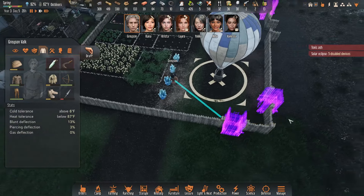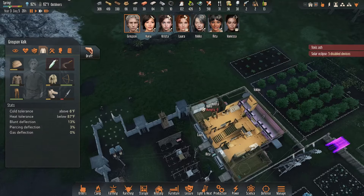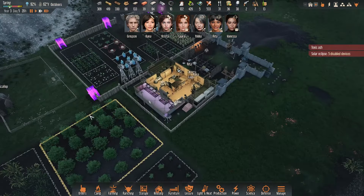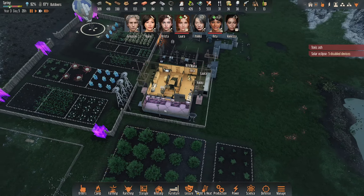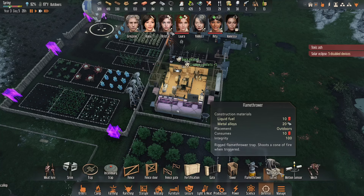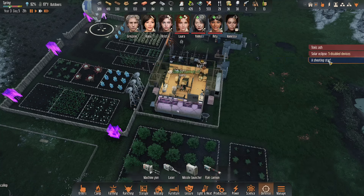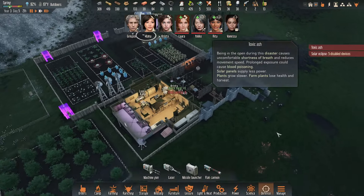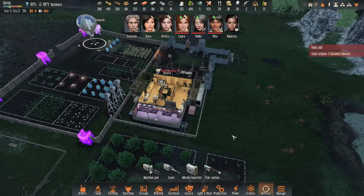Grayson, where are you going? Oh, you're building the defensive towers. Everything's coming up Millhouse — we haven't seen an enemy invasion in a long time either. Cross your fingers — it's like asking to get attacked. A shooting star! I will go after it as soon as the toxic ash goes away.